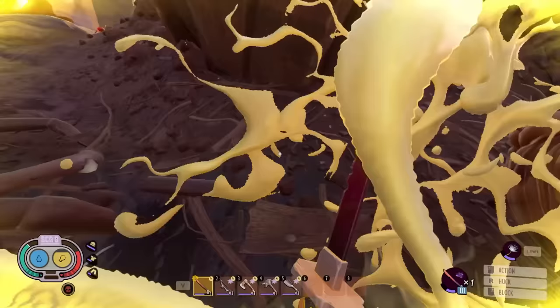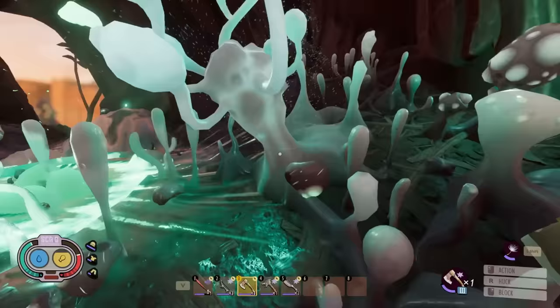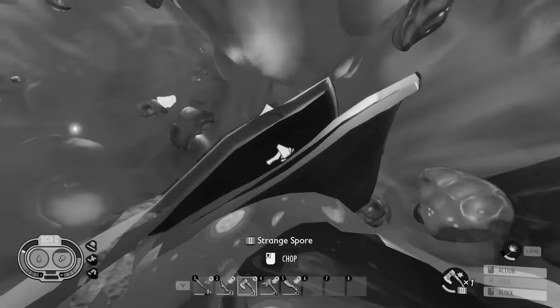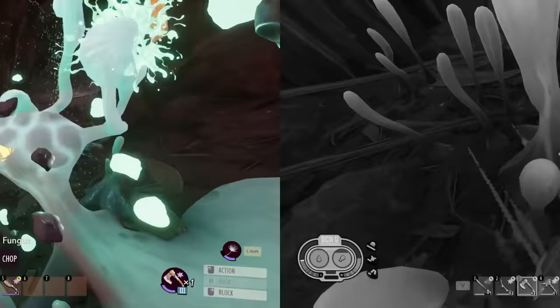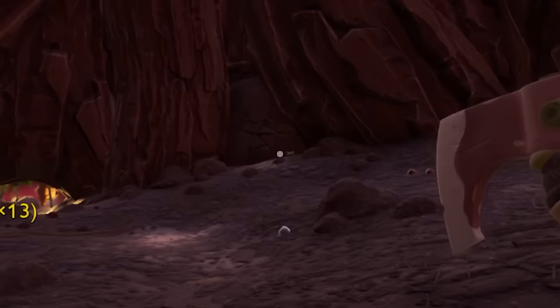Speaking of which, can I just chop these strange spores down? Why is there so many? This stupid haze is getting on my nerves. Give me the fungus. Infected bugs are annoyed by me. Good, I'm annoyed by them. I just killed the infected wolf spider. What are the other random ones gonna do?